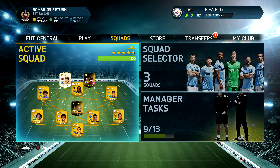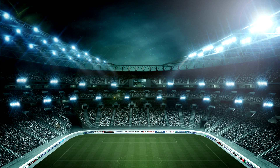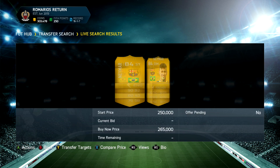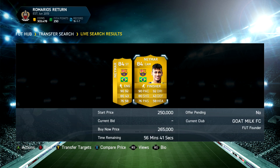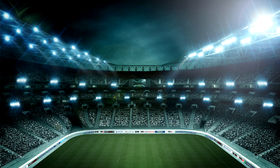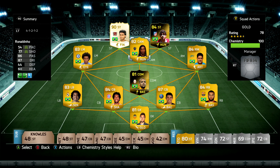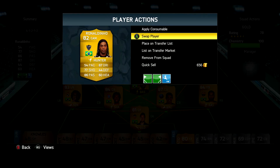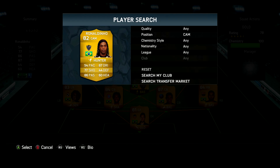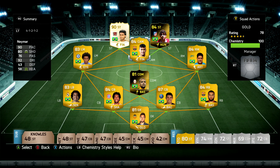Seeing as it's really close to the end of this series and we've got a lot of coinage, it's time to splash out on the main player of this series — Neymar Jr. We need him to fill that central attacking mid spot. So we go out into the market and pay 265,000 coins for the man himself. Five-star skills, five-star weak foot, looking really good. We have a bit of a ceremony to replace Ronaldinho, the current legend, with the possible future legend that is Neymar.